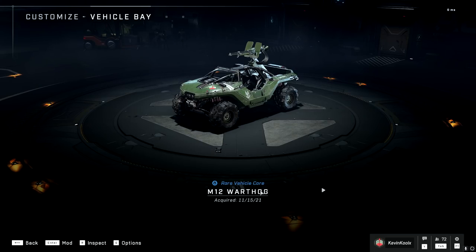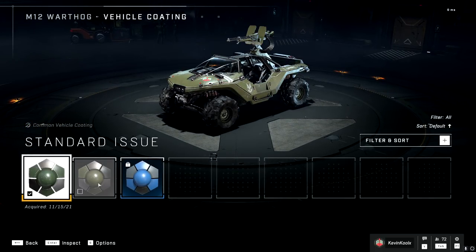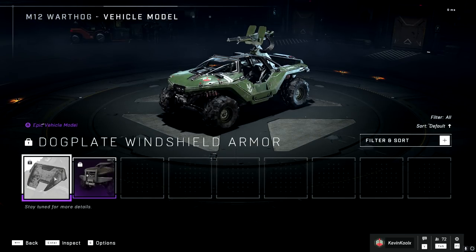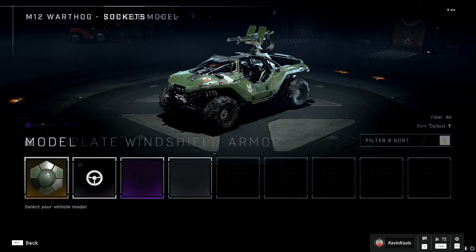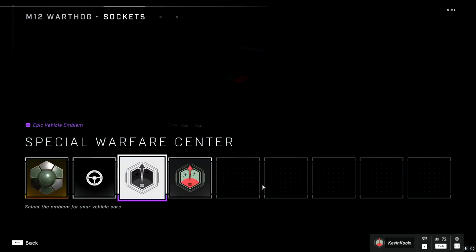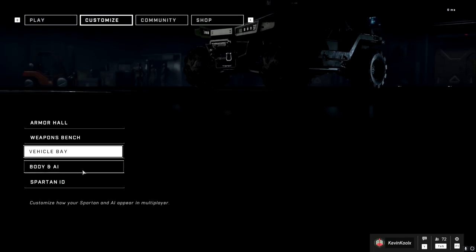Let's check out vehicle customization, which we didn't really have in the flight. You can choose your color — if you sign in now in November, you can unlock some extra goodies. You have models to choose from with additional front-end grill options and a windshield cover. You can also choose your emblem and the color style, and it's the same throughout all the other vehicles.